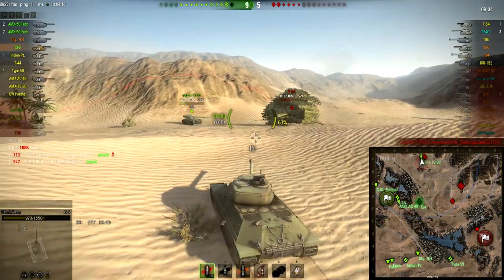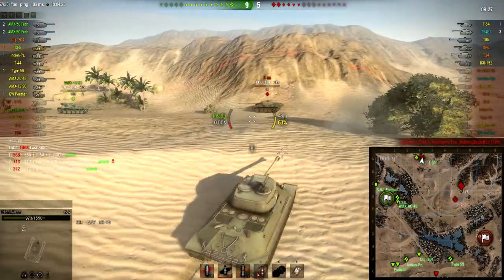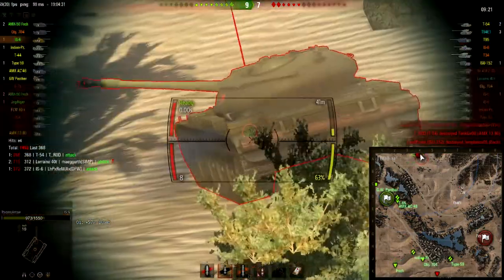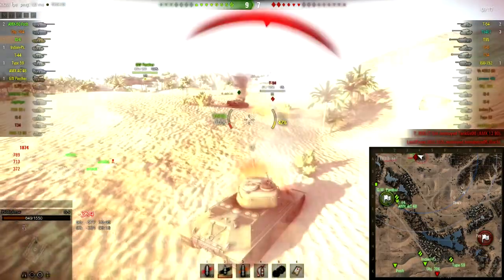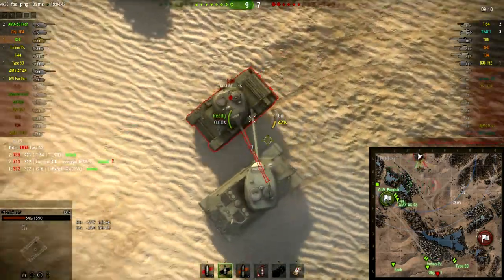Here's a T-54 taking on the AMX 1390 — not good. I managed to get a side shot in and immediately started loading my premium rounds, because it's got some pretty good turret armor and I don't know if I can go through it. That was a pretty high roll, but not enough to kill it, and now the T-54 is gonna destroy my health with its pretty awesome DPM.